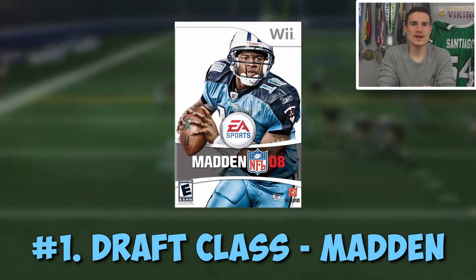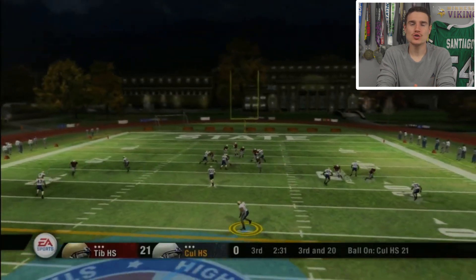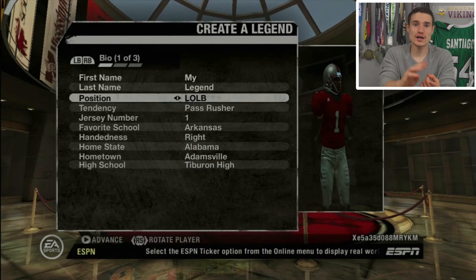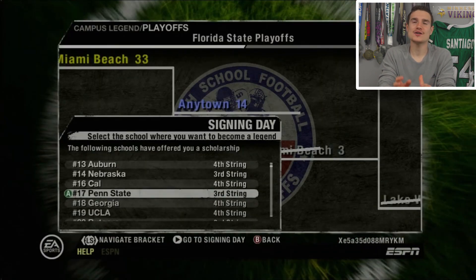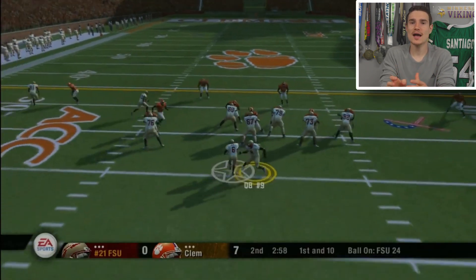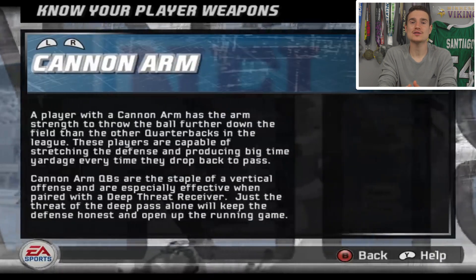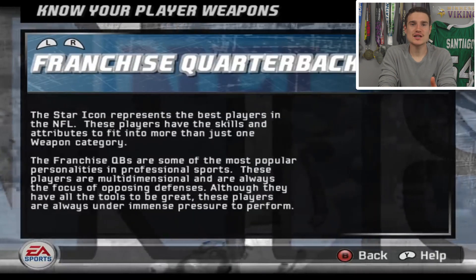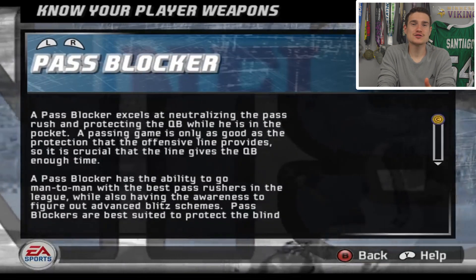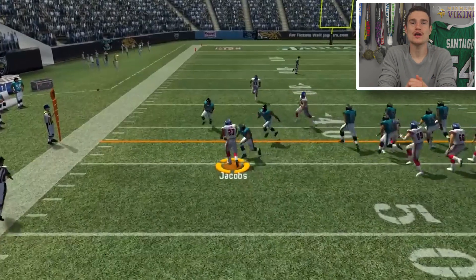And at number 1: Importing an NCAA Draft Class to Madden. Back when college football games existed, you could play the career mode — the Heisman mode — through high school ball and your four years of college, then in your senior season transfer all that draft class data to Madden and continue your career as that player until you're in the Hall of Fame. Just hearing that now sounds absolutely amazing in today's Madden landscape, because you could get the whole package — the entire NFL journey all in one go.